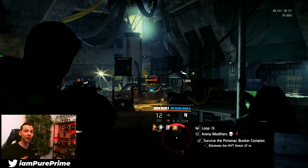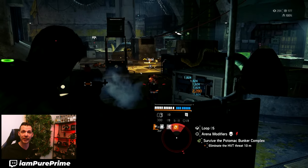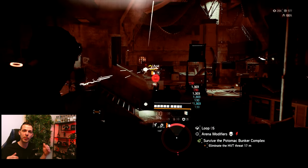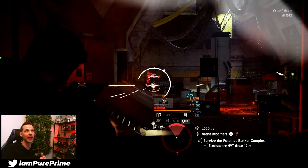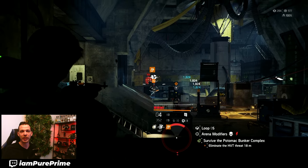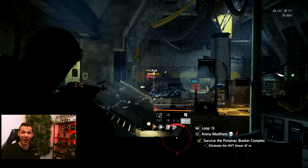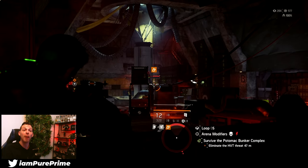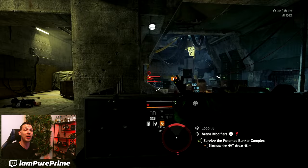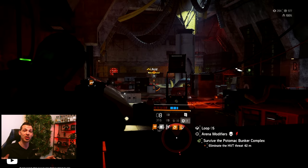The only requirement is defeating the Nemesis — it's not a guaranteed drop. I tried a bunch of different tactics: going to the first, second, and third floors and jumping out, trying various loops before reaching the Nemesis. None of those times did I get a reconstructed cache. I tried it about eight or ten times, so maybe I'm very unlucky. Let me know in the comments if you got a reconstructed cache before defeating the Nemesis. But I'm 99.9% sure that you need to defeat the Nemesis before you have a chance to get that reconstructed cache.